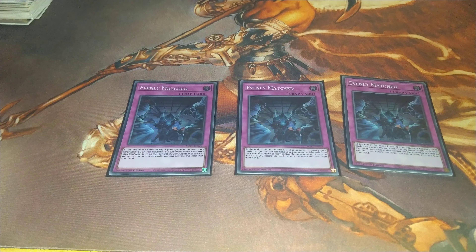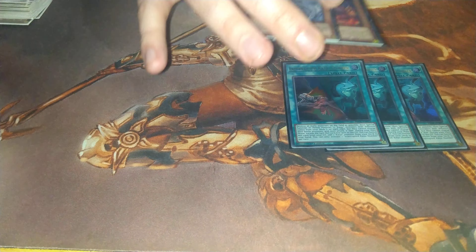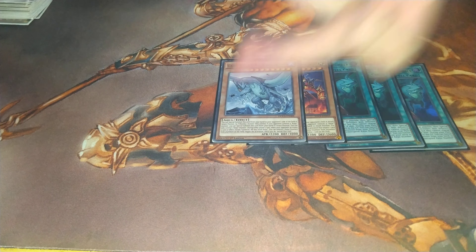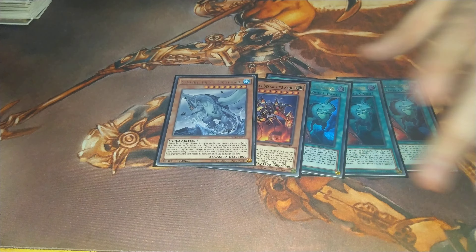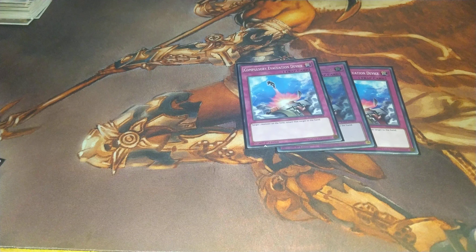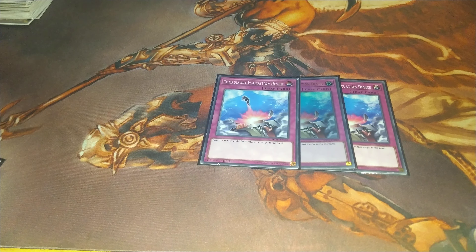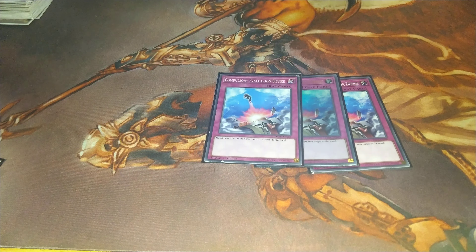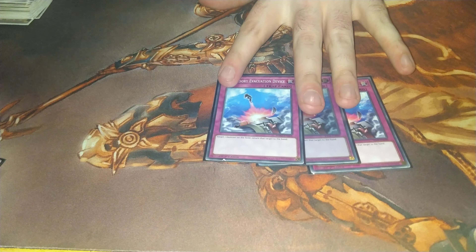Starting off the side deck, we have three copies of Evenly Matched because we don't want to deal with Kashtira — so you can take out Torrential Tribute for this going second. Then we play the Kaiju engine with two Gameciel Kaijus and a Jizukiru for their field, which is obviously for things like Purrely or any deck that makes big towers that BAs can't get out of very well. Then we have three Compulsory Evacuation Device, mostly so you can swap in a trap that's good in a matchup for one that's bad. Like for example, if you're playing against Kashtira you can slide this in and take out Infinite Impermanence. If you're playing against Unchained, you can put this in so you can bounce them off and avoid their graveyard effects. This came out twice today against the two Kashtira matchups — one time I didn't draw it, but the time I did it was really good.